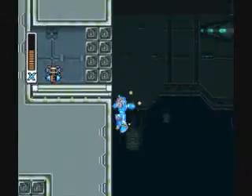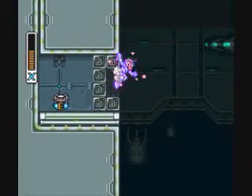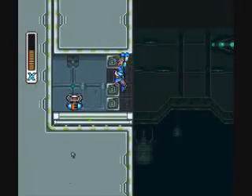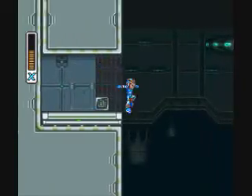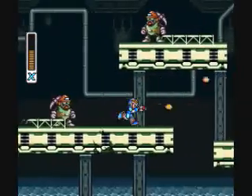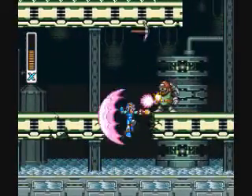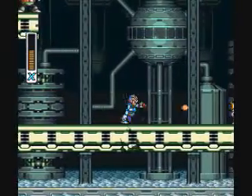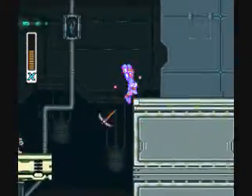And here we have the E-Tank. You actually need the boots and the helmet to get this one, or either or — well, you need the boots. The helmet helps, but not entirely. Now that we're done with this room, I think we're done forever. We go on.